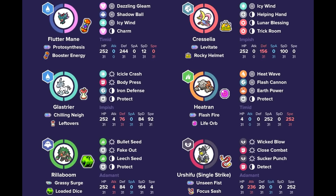Cresselia is able to help set up Trick Room, providing Helping Hand support, Lunar Blessing for the Glastrier as well as Heatran, and Icy Wind for the very fast Heatran. Urshifu can also be used as a really strong wall breaker. If you'd like to check out the details of the team and the creator, they'll be linked in the description down below.